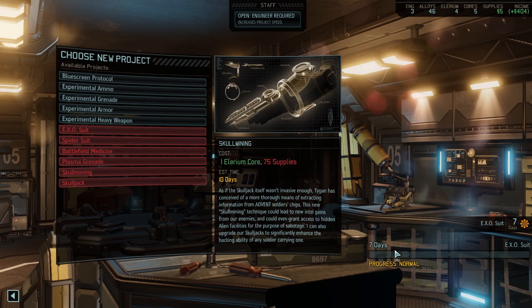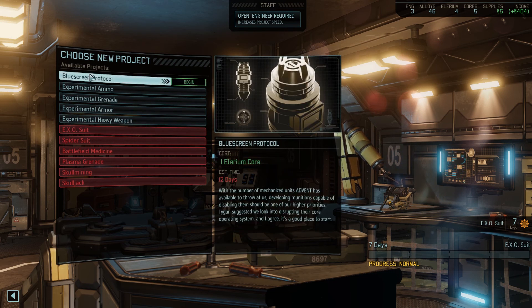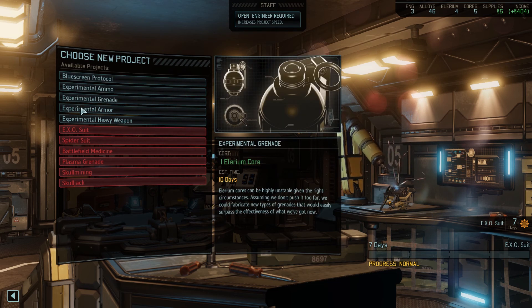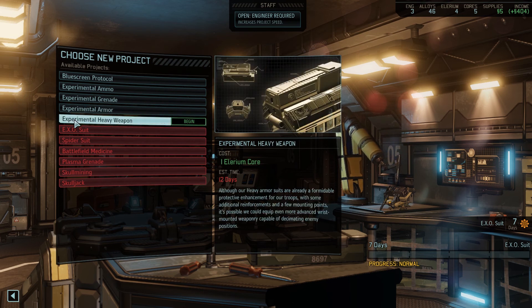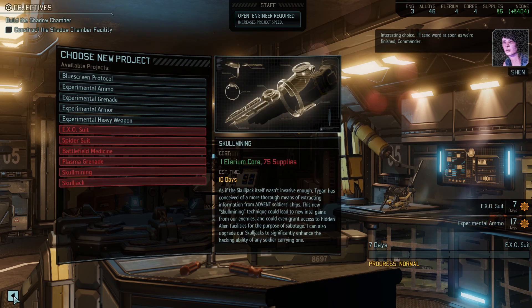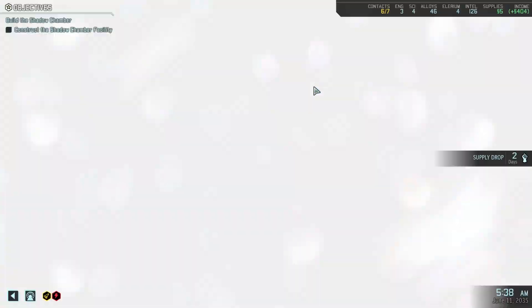We already have the Exosuit, so we're not researching that now. One Illyrium core for the Blue Screen Protocol — experimental ammo, these are like wild cards. We could also go for experimental armor or go full Iron Man. I'm going to try to get some experimental ammo because I have a feeling that will be more versatile. We still need our engineer.